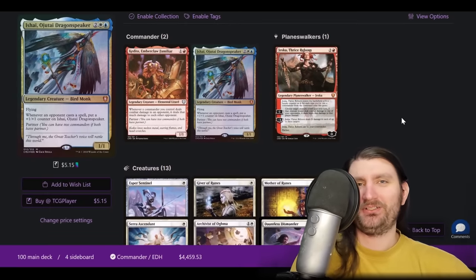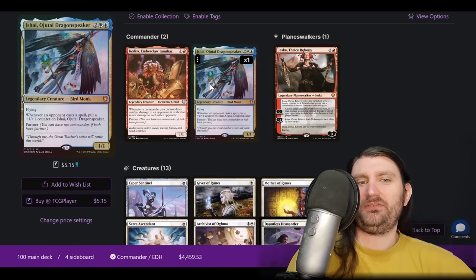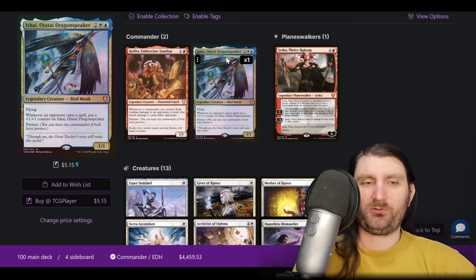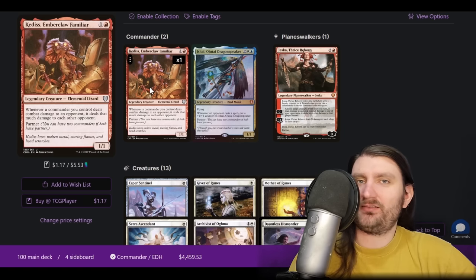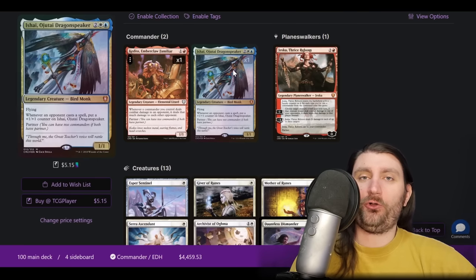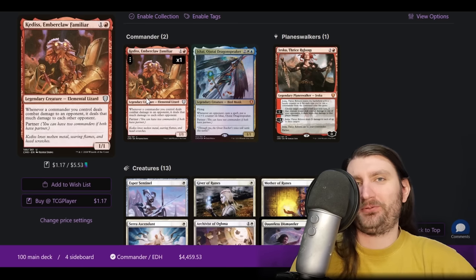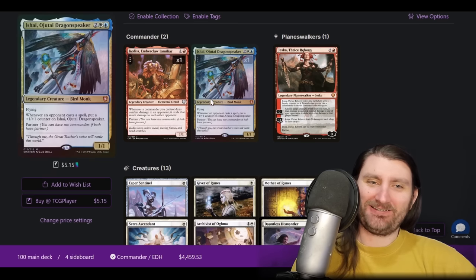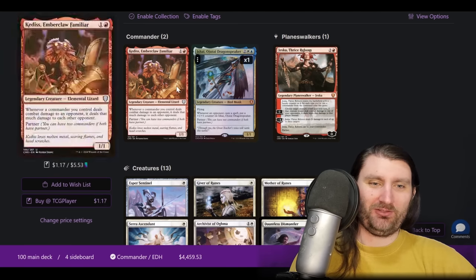Now this is one you maybe didn't expect to see — that is Isshai/Kedis. It makes so much sense if you think about it. We were already doing Isshai/Jeska, which is also in this list, and Kedis basically does the same thing but without killing a player. It can make it so we're pressuring all three life totals at once, which is really nice. Or we just kill all three players at once — if we get to do Kedis, Isshai, and then Jeska zero it, kill everybody all at once. Really pressuring the life totals.